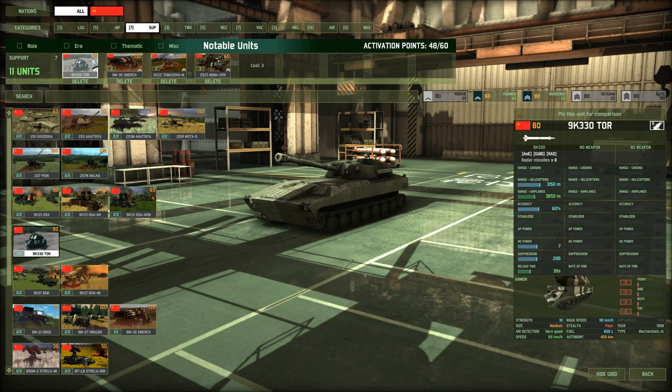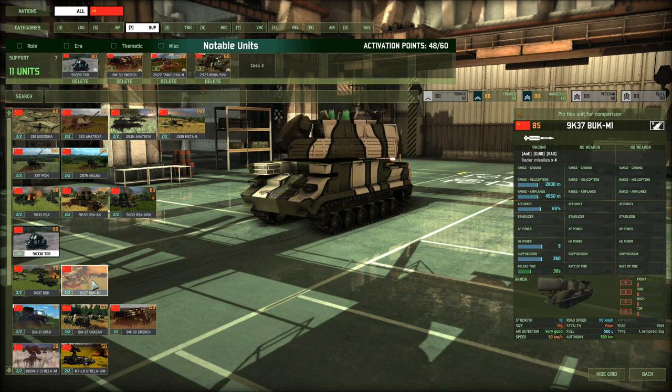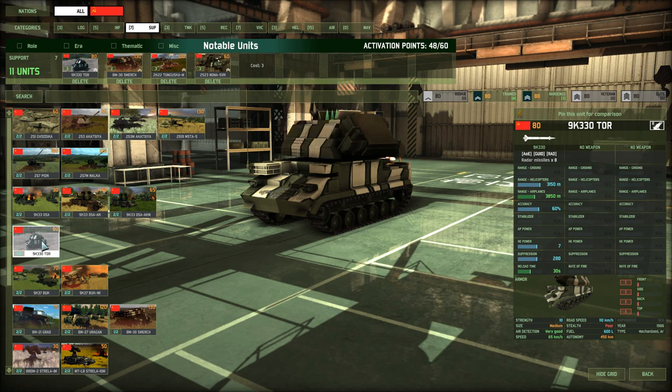Moving on to the support tab, we find the 9K-330 Tor. I already discussed this in the East Germany deck, and it's notable because as an AA unit it is good against both helicopters and airplanes. It has good range and good HE power. It carries 8 missiles, so you don't have to resupply it as often as, say, a Buck M1. The Tor has a range of 2800 versus helicopters and 3150 against planes — that extra range means the Tor can fire at an Apache before the Apache can fire at the Tor, making it much more effective against long-range ATGM helicopters.